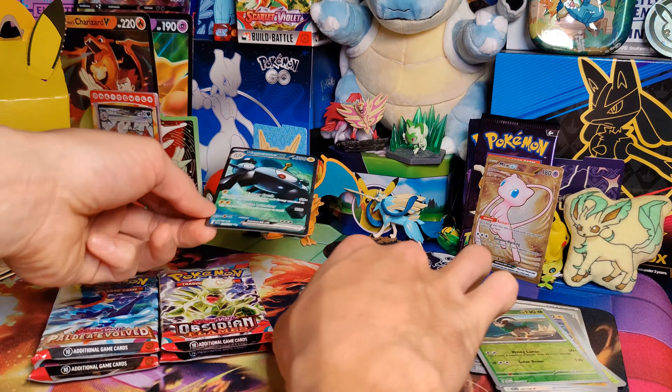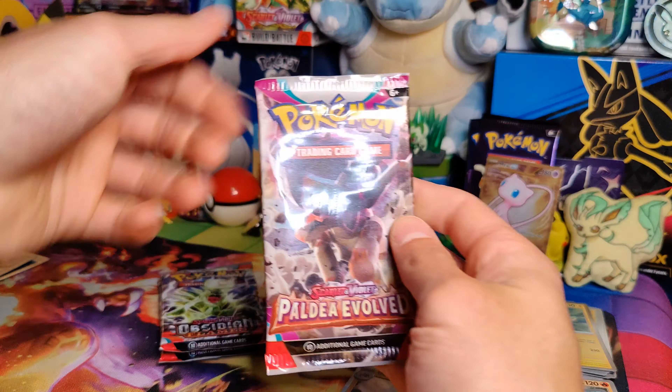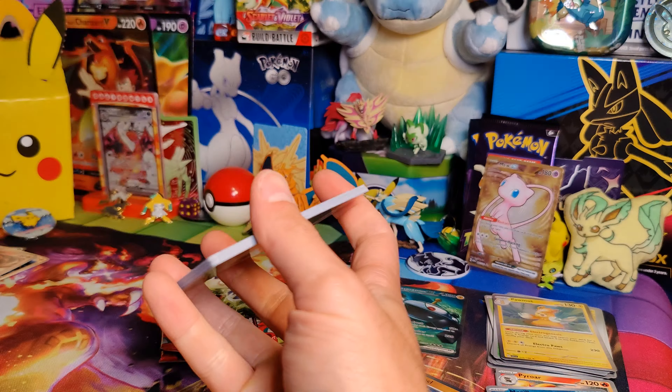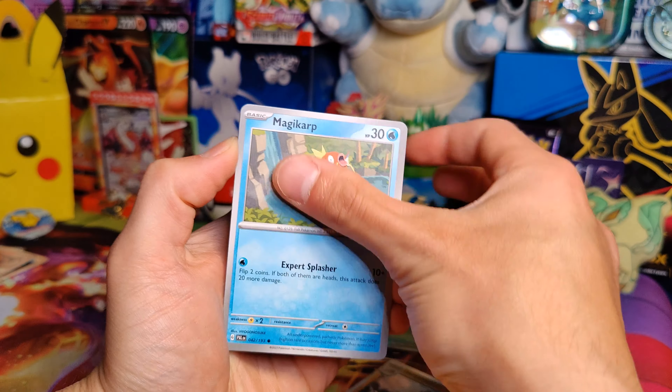Second pack of Scarlet and Violet here. Lightning Energy, Lechonk, Starly, Starly again, Flittle, Heracross, Krokorok, Flamigo, Palmy, Gogoat. There we go — a Magnezone EX Ultra Rare! Pretty sweet. I do have a couple of the Magnezones from this set, but I'm pretty sure I do not have this Ultra Rare. So that is sweet — we did get a new card out of Scarlet and Violet. Just what we needed.